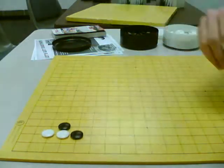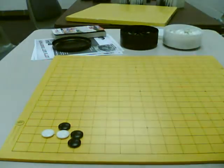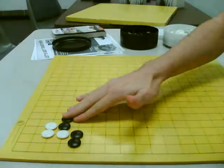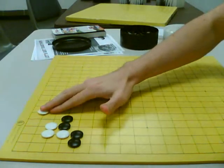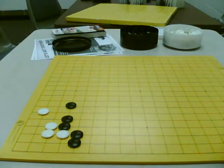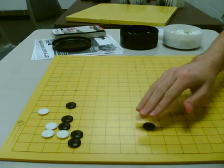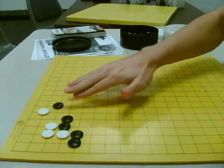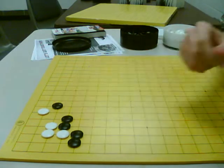When White goes this way, Black might have to go here. In this case, White has this move, and then he can tie in this. Black has the choice to jump again — this would be a fine variation. Normally there's a Black stone move here and he'll get thickness this way. This is one variation, but might also push like this, which might actually be a better move.